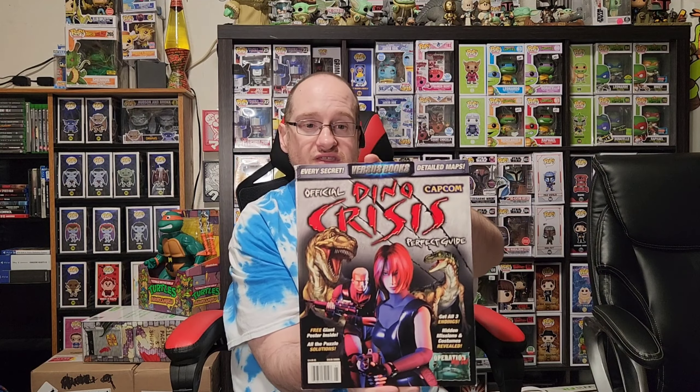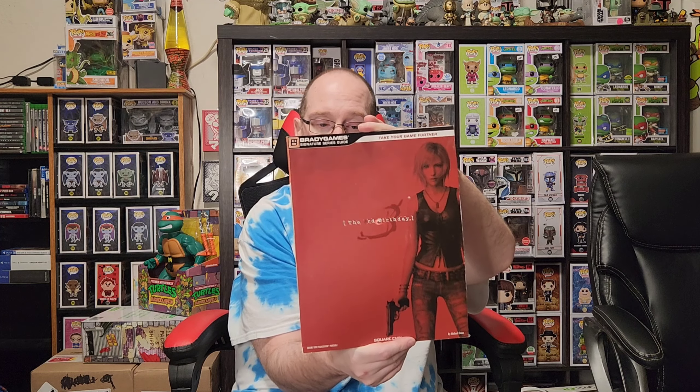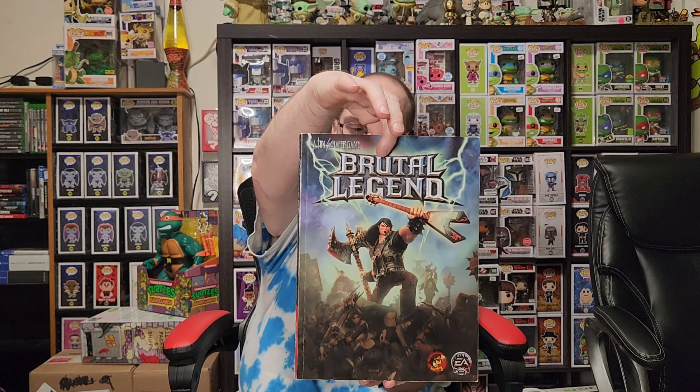I have a Versus Book of Dino Crisis — this was very helpful my first time going through the game. Dead Island, Geist. Guys, I used to buy a strategy guide for every game I owned or wanted. Parasite Eve 3: The Third Birthday, Parasite Eve 2, and Parasite Eve. Here's Brutal Legend with Jack Black as the character.